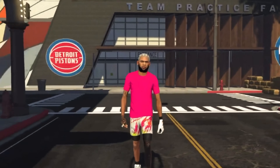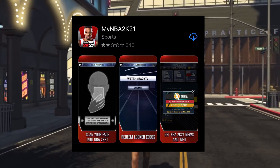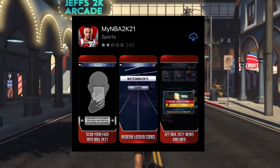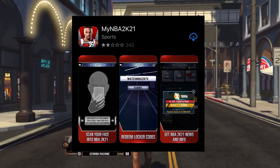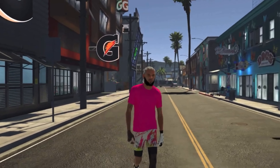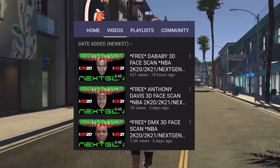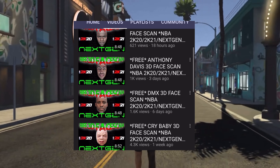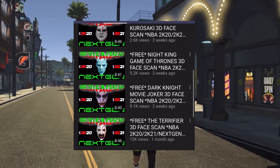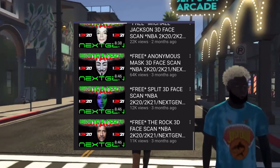Alright guys, so first things first, what you guys want to do is download the app where you can face scan yourself. I'll pop it up on the screen. You want to download that app and then you want to go on this YouTube channel right here — it has every face scan you want. You can add tattoos, you can do any face scan you want.